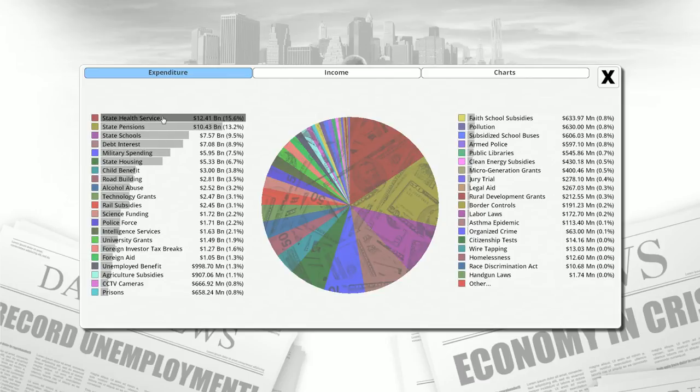Number one expense is our state health service — national health care is not cheap. Although Canadians, despite having a three-year longer life expectancy than Americans, pay on average about half as much for their health care. In fact, Canada's national health care bill per person is about the same as the public government health care bill for Americans, and on top of that Americans tend to need a lot of private insurance. So go figure.